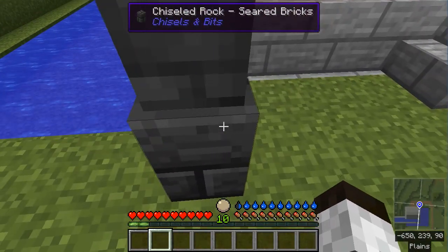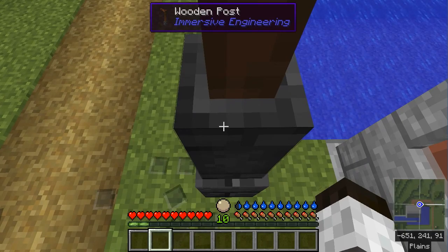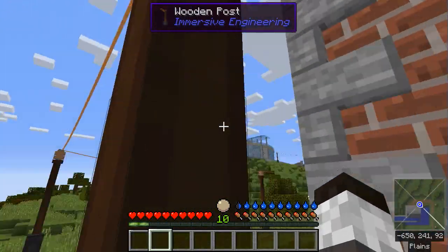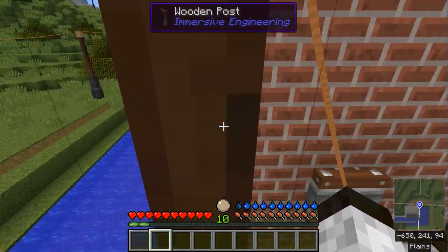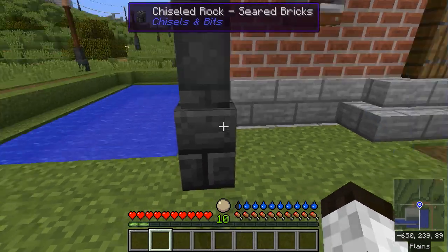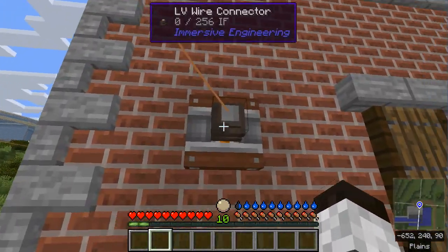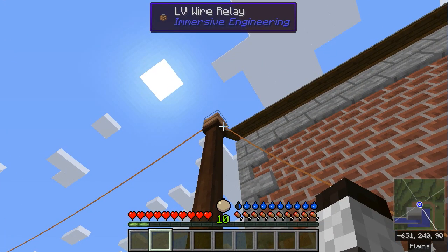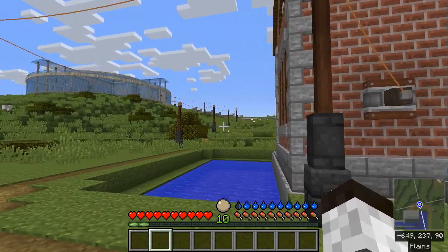Using chisels and bits, I made this just one step wider so that I can jump up onto that and then onto the post, which actually works a lot like a ladder if you're on the right side of it. So you can climb up to the top here and service the wires. Then what I did is I took the LV wire, right-click on this connector, then right-click on the other one with the wire in hand. It will say linking, and then you just go from wire to wire to wire, hooking them all up.